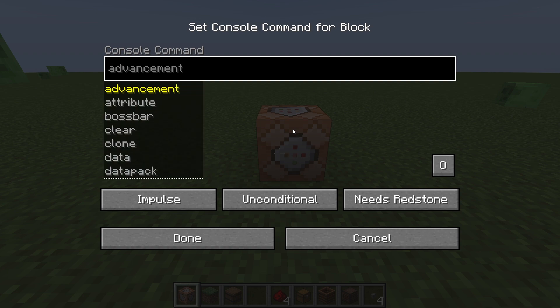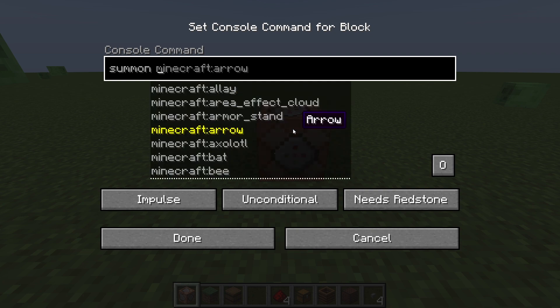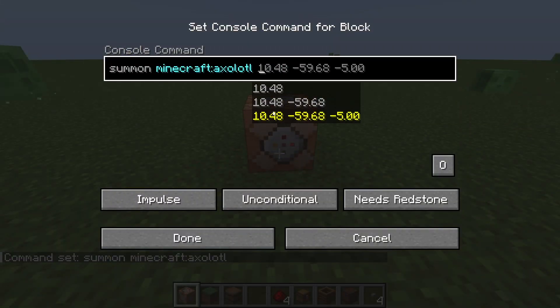So — caps lock — you just type in summon and then whatever you want. And if you want it to spawn in specific coordinates, you can put in the coordinates. But we're good without any.